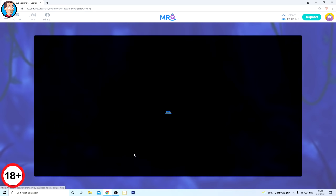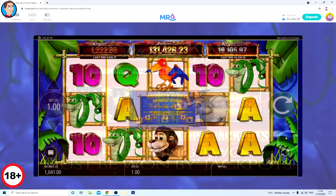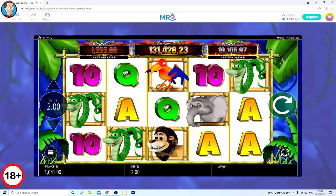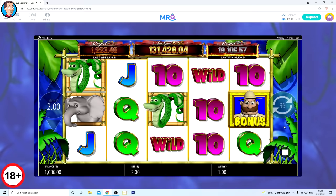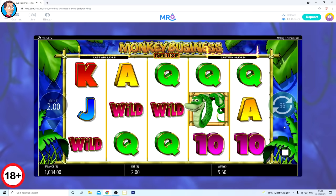Next, Monkey Business Deluxe. I'm going to try and get at least 10 bonuses but I'm not doing that as a bonus hunt. We need three or more to trigger - they have to run left to right. I used to play this in the arcade years ago. Regarding the new regulations coming into force no later than 31st October: auto plays are banned in the UK, real spins have to be two and a half seconds minimum, and wins of the stake or less cannot be celebrated.